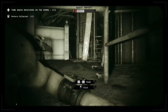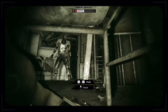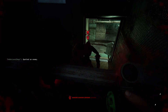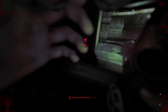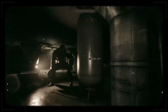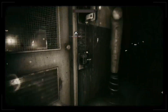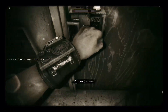The way killer AI is programmed in the Outlast Trials is based on the characteristics of the particular killers. For example, one of the killers is exceptionally strong and fast, but he's blind and has to rely on hearing sounds to track players. This balances him out, as even though he's a dangerous threat, you can play around him if you're careful enough not to make too much noise. This also creates a sense of tension and fear, something I will elaborate on later.